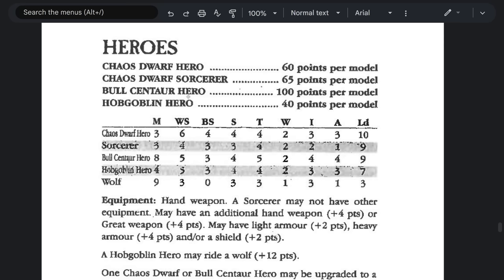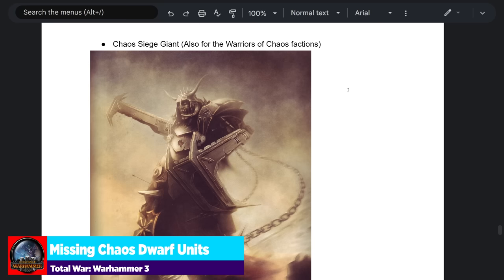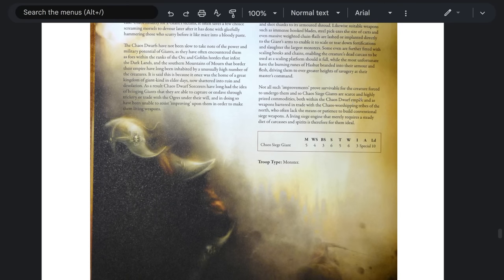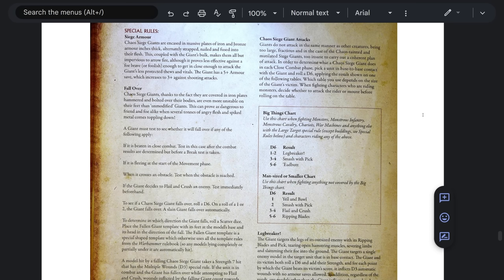Probably one of the biggest missing units to talk about is the Chaos Siege Giant — something that would also be usable for the Warriors of Chaos. This was in the Tamarcon book and it was a pretty devastating beast: five movement, four weapon skill, three ballistic skill, six strength, five toughness, six wounds, three initiative, and 10 leadership. It had special siege armor with a higher save against shooting attacks — equating to maybe a silver shield in its armor profile or a really high missile resistance, which could be a really cool way to do it.